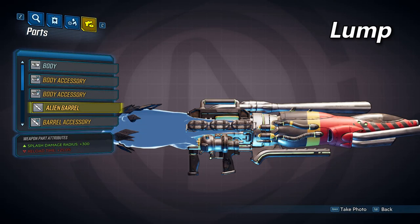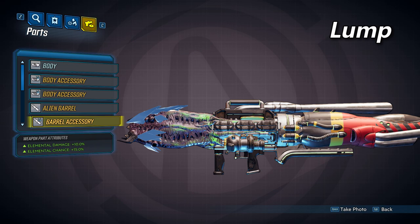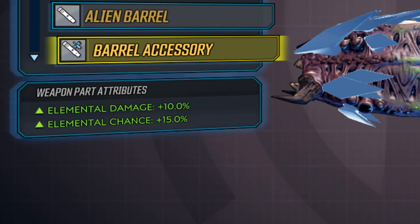The barrel of the lump will provide you with a splash damage radius of 300, but will decrease your reload time by 25%. Purple versions of this gun will spawn with an accessory that increases elemental damage by 10% and elemental chance by 15%. These two modifiers do not affect anything other than your DOT — your DOT and the chance to apply it will both increase.